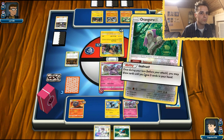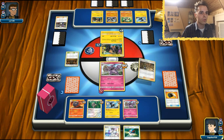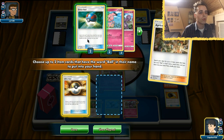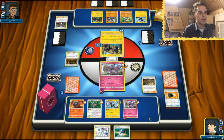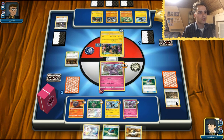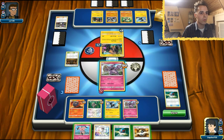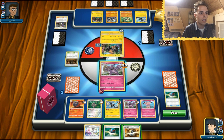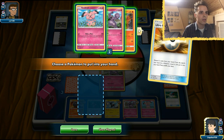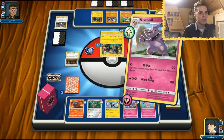We're going to use Instruct and get that Apricorn Maker. So what do we want with Apricorn Maker? Ultra Ball and Great Ball. Let's see if the Great Ball is successful — Snubbull. Snubbull is already up and rolling, so let's get this on board because our Granbull will not survive much longer. And now Ultra Ball for nothing — otherwise we don't one-shot this Tapu Koko. Bam — All Out!